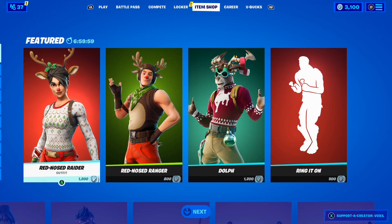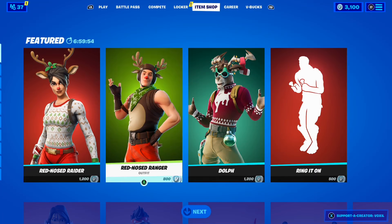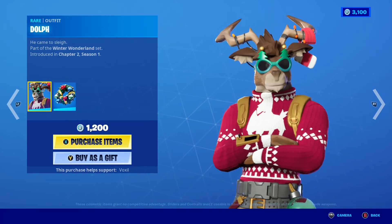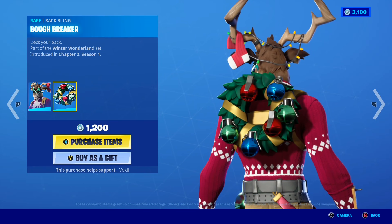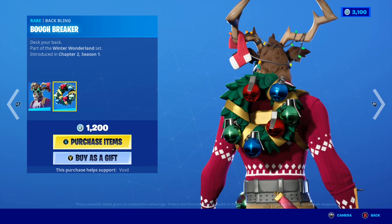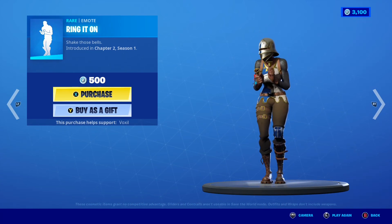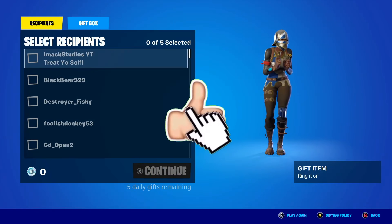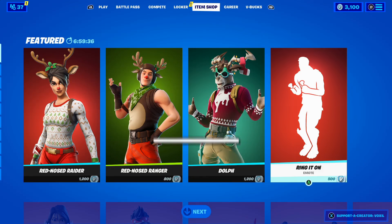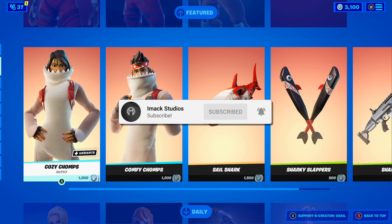Along with the Red Nose Raider we have the male counterpart, the Red Nose Ranger skin, which is pretty crazy. The Doe skin is also back in the shop with the awesome Doe Breaker back bling. And of course the last item in the shop is the Ring It On emote — let me know down below if you want it gifted. But yeah, that's the shop — without further ado, let's talk about how to get the free Snowmando skin.